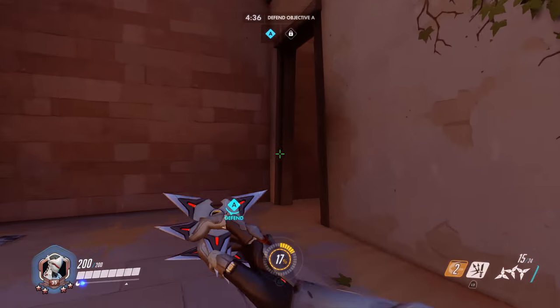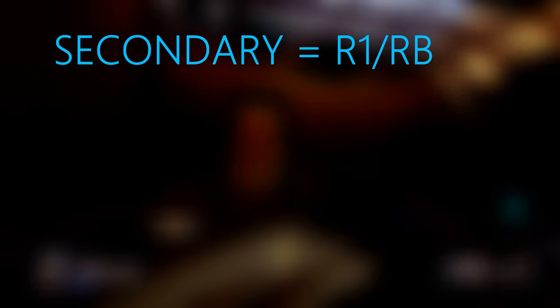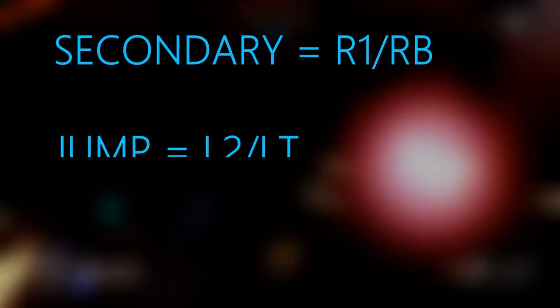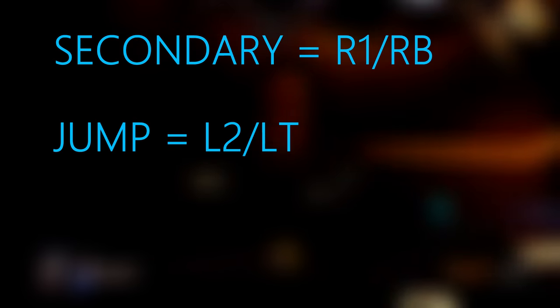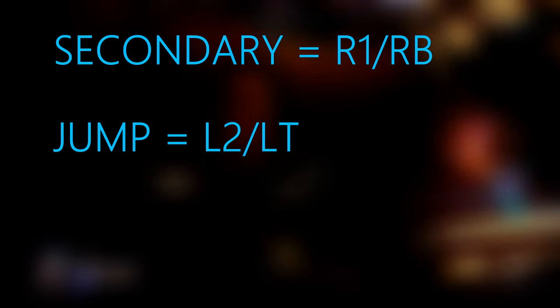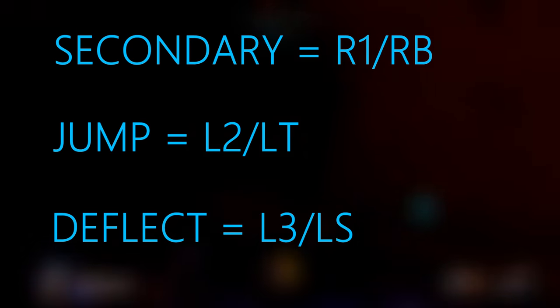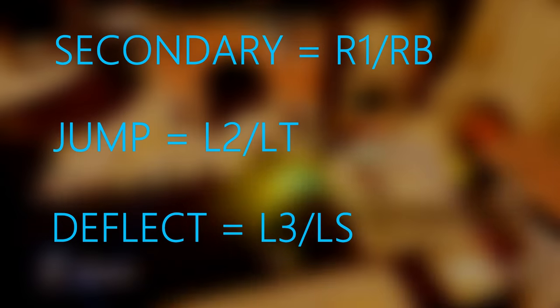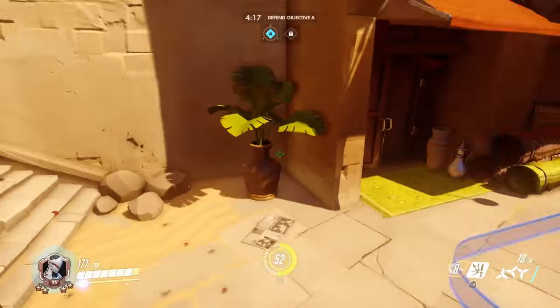Here are my suggestions: switch your secondary shurikens to R1 or RB, freeing up your L2 or left trigger for your jump button. Keep your swift strike on L1 or LB and assign your deflect to L3 or the left stick. Keep your melee on R3 or the right stick, since for Genji it's very important for dealing out damage.